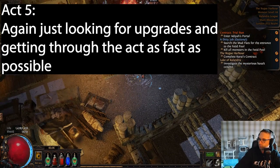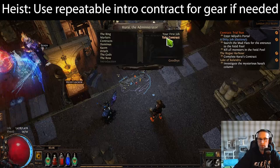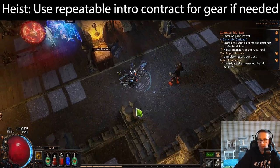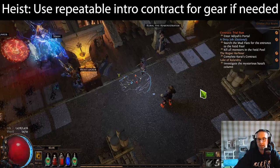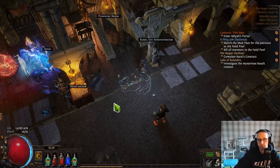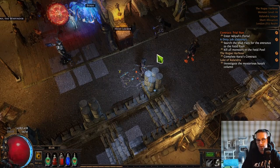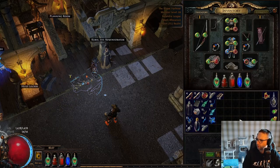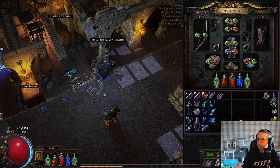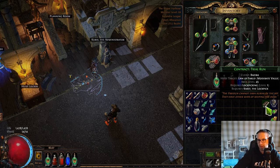Once you've cleared the Twilight Strand you'll be given a small stack of Rogue Markers. Go to the Rogue Harbour, take the contract, and just run it — don't complete it, loot all the chests and jewelry rooms, but don't loot the final chest. Come back and you can get the contract again and keep repeating it if you're short on gear. This contract is really useful if you're struggling with resistances or haven't upgraded gear since Act 1 or 2; you'll probably have enough markers to do it three or four times.